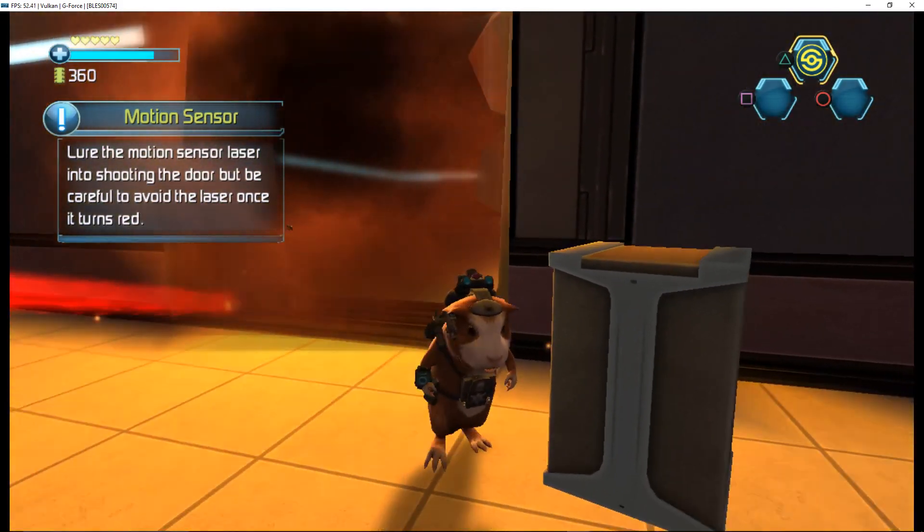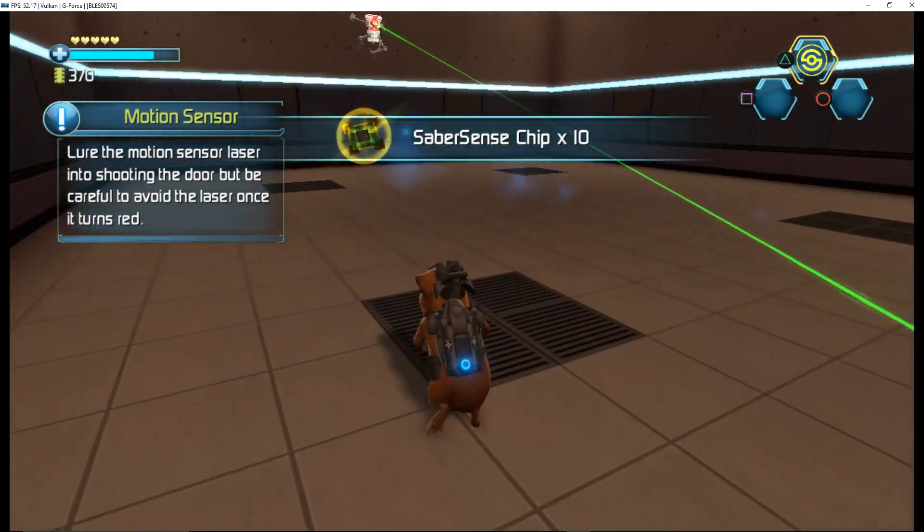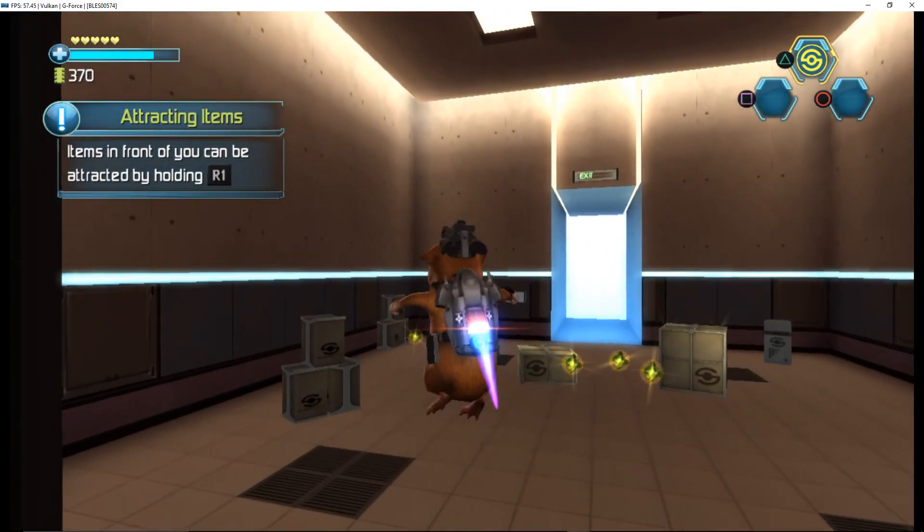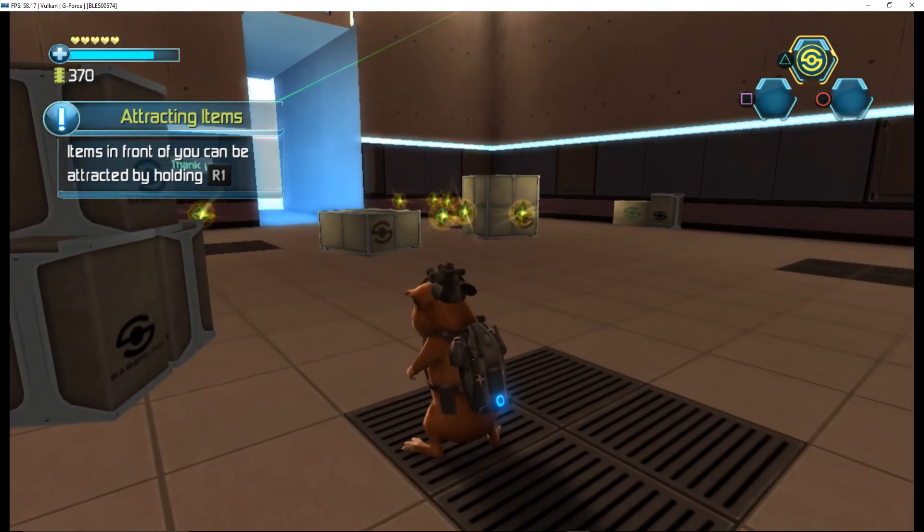The right side is done. Items in front of you can be attracted by holding the Electrowhip button.